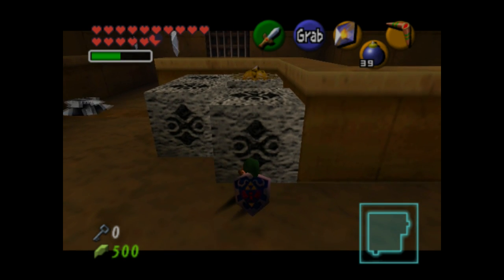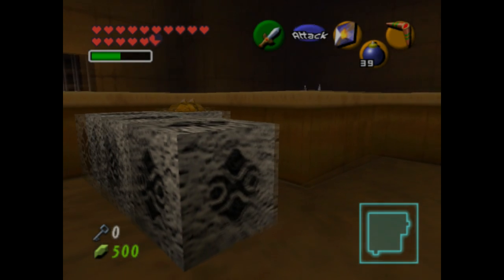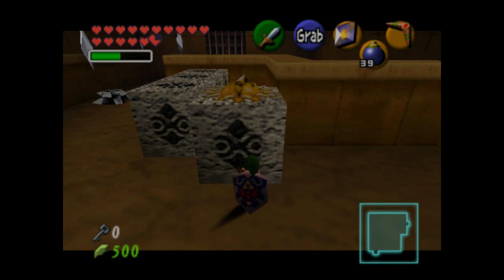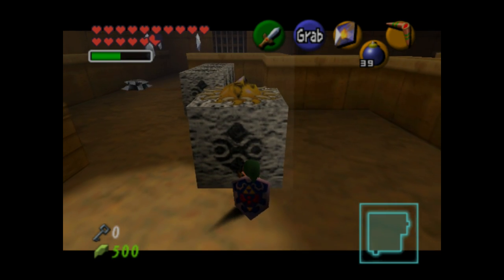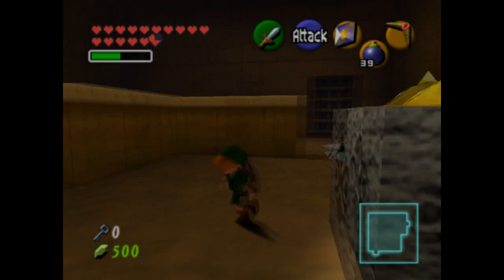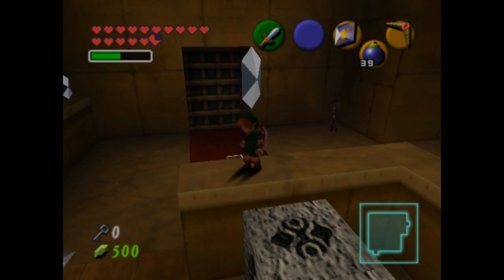This room has sort of what I mean by a tutorial for the adult version of the temple. There's a sun switch here, and in order to turn the sun switch on, you have to bring the switch into the sunlight. We actually encountered a switch just like this before, except it was in a room where you had to bomb the wall to let sunlight in. If it's nighttime this shouldn't work, but that's just taking game logic at face value, which is kind of worthless except for entertainment purposes. Either way, get the switch into the light and it'll activate, allowing whatever happens to happen.